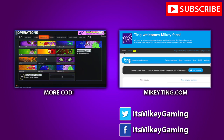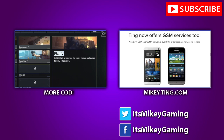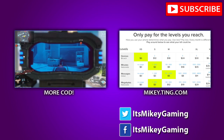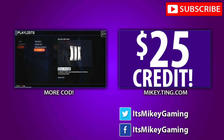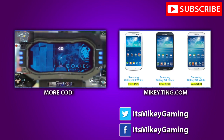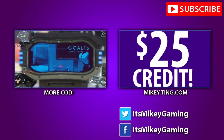On the right side, Ting is the pay-what-you-actually-use cell phone service — no BS fees, 4G service, new and used phones. I've been using them for over a year before they even sponsored me and I average about $20 a month on my iPhone. If you want to save hundreds of dollars a year, visit mikey.ting.com and they'll hook you up with $25 credit you can use on the service or a new or used phone. You can use the calculator on their site to see how much your bill would be. That's mikey.ting.com — click on screen or links down below.